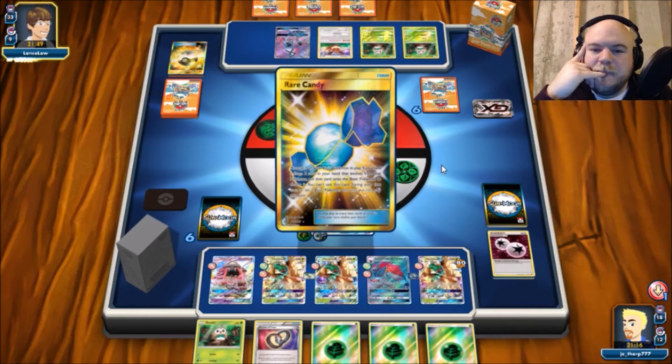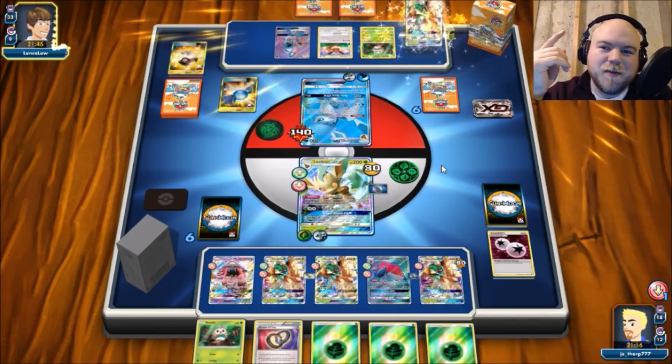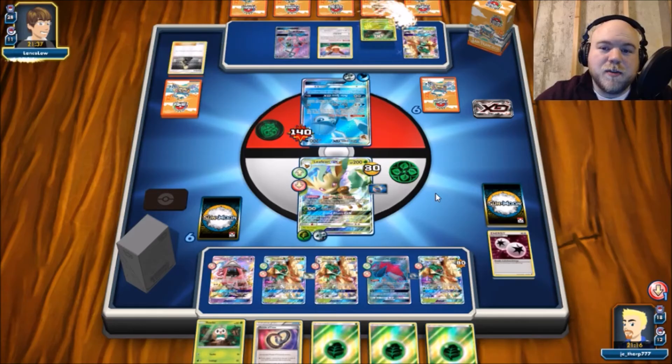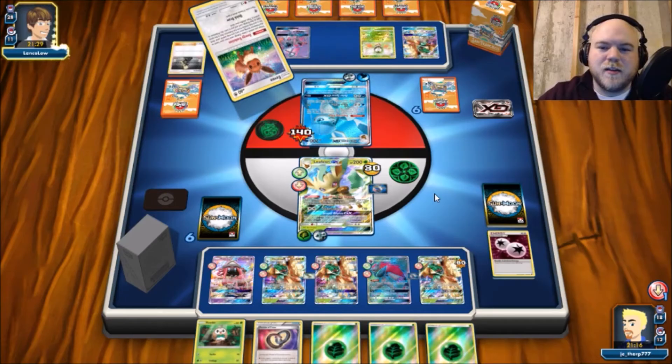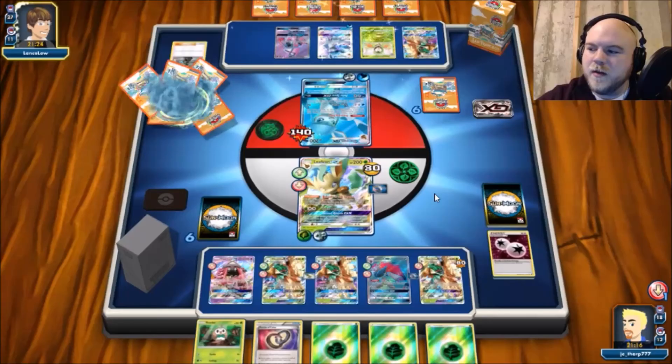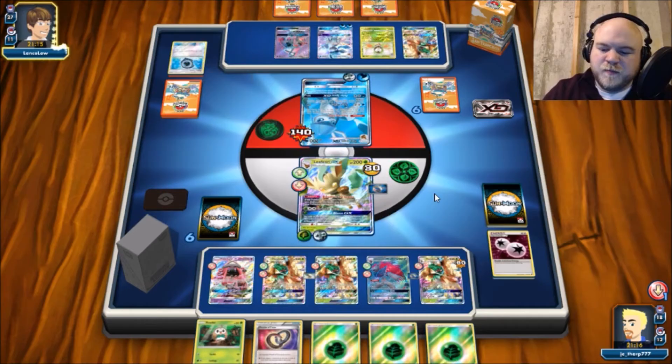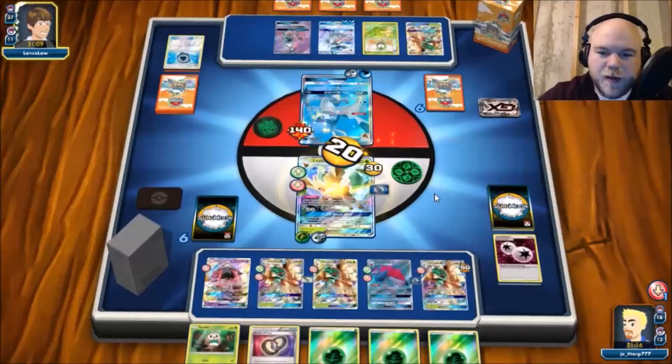He's going to start sniping a bit. DCE and Guzma — no. Cynthia — hope for DCE. There's a DCE, awesome. We're going to retreat out of here. As long as we survive this next hit we're good, but if he gets a Choice Band he could use his GX attack. Now he won't need a Choice Band because he's got Decidueye — he just needs to snipe us once in the active and takes down Leafeon. I had hopes — the game's still not over, but it certainly isn't looking too good.